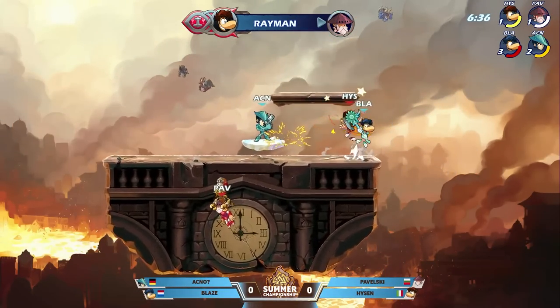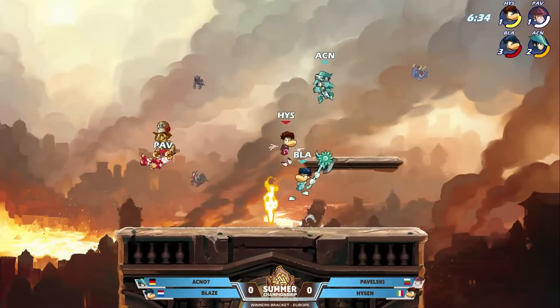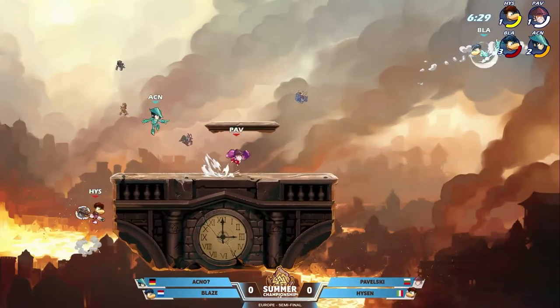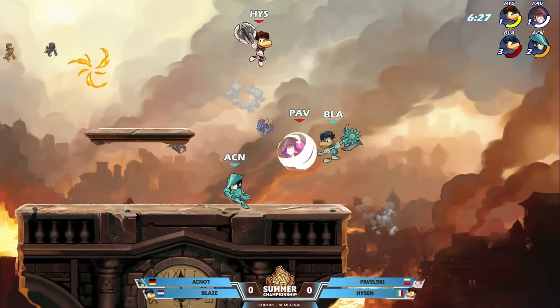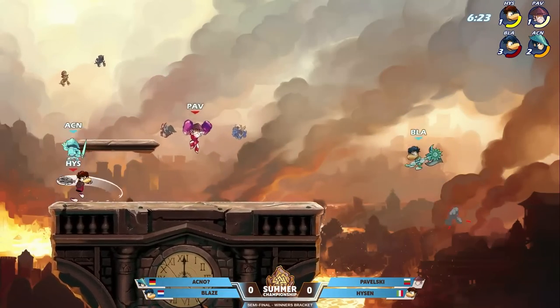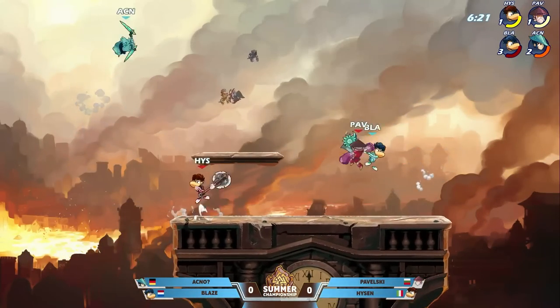Pavelski! Heisen made that lead even bigger — came over, tried to give a reprieve, but instead just ground pounded Pavelski. Now Heisen and Pavelski on their final stocks. Blaze still sitting on that first stock. This blue team is looking very good to take game number one.